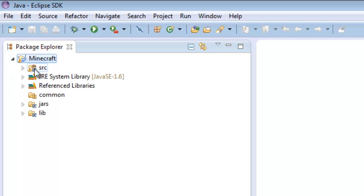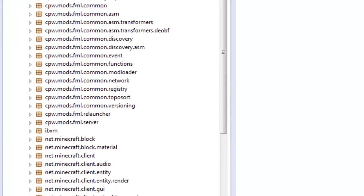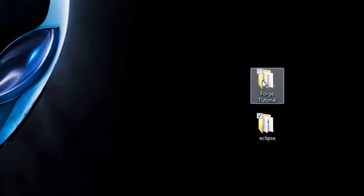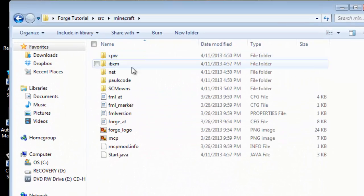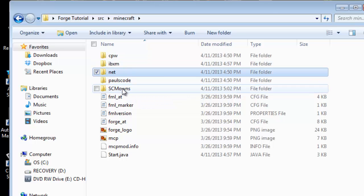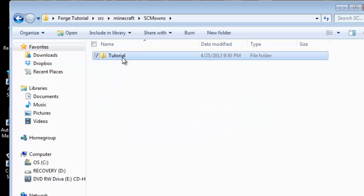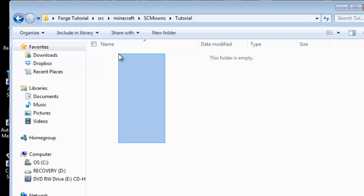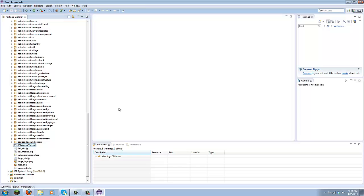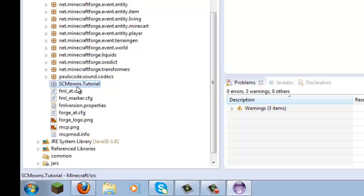Go to your Minecraft folder and click the arrow, then click on Source and click its arrow. Scroll all the way down until you see your custom package - mine is scmowns.tutorial. If you don't have your own package, go to Forge Tutorial, under source, Minecraft, and create a new folder. I called mine scmowns, and inside that I made another folder called tutorials - that's where all my source will be located.